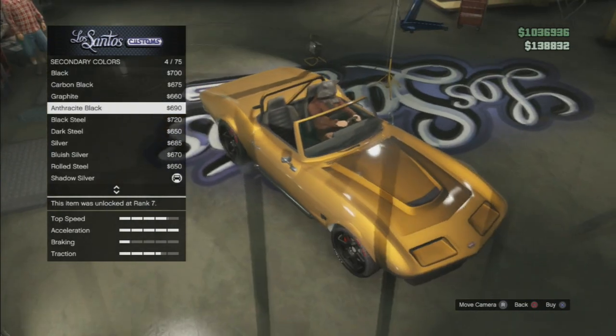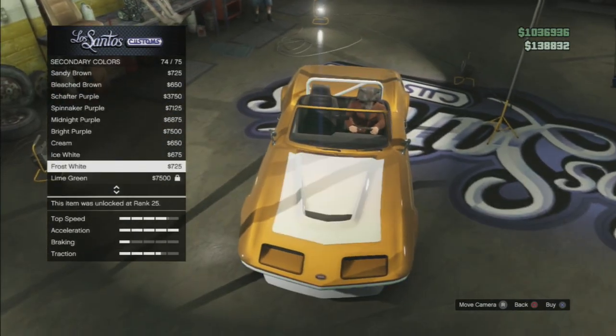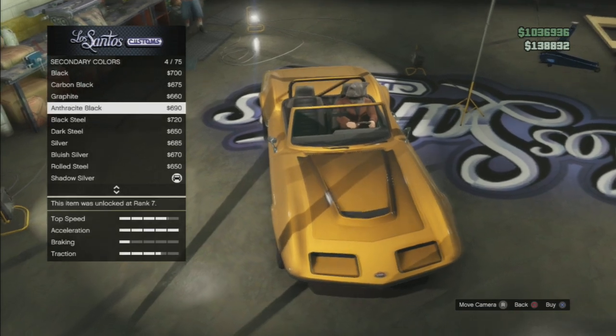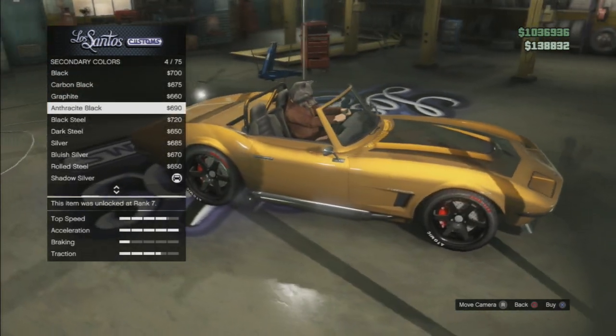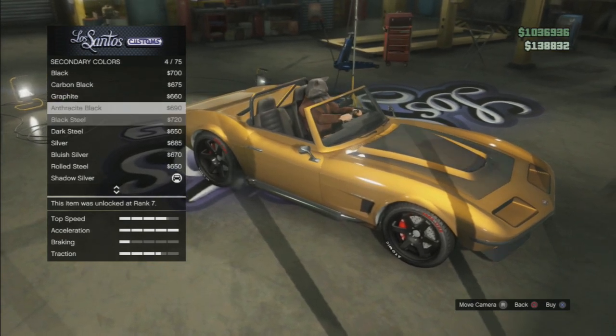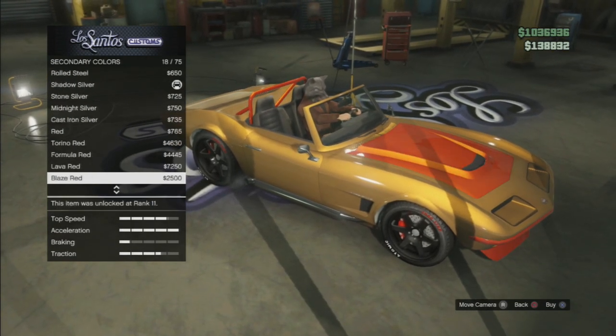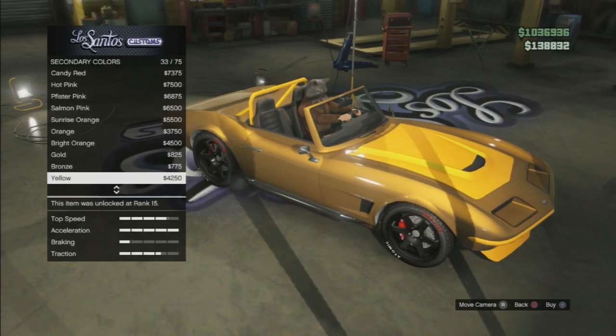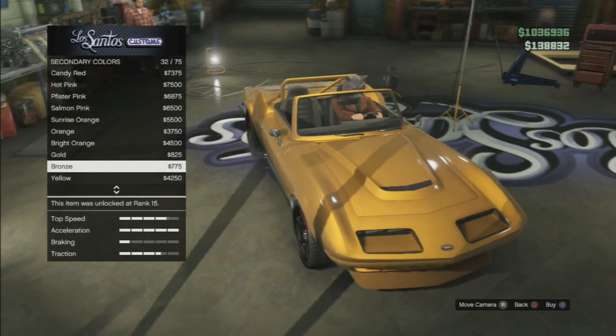I think we're just going to go ahead and put it back to the same color and make everything look the same. The dark in the middle looks pretty nice and matches well. We'll scroll down and get to the bronze so it has the same pearlescent look all around and get that gold look. Now this looks pretty nice guys — let's get to the gameplay and see how this baby drives on the streets.